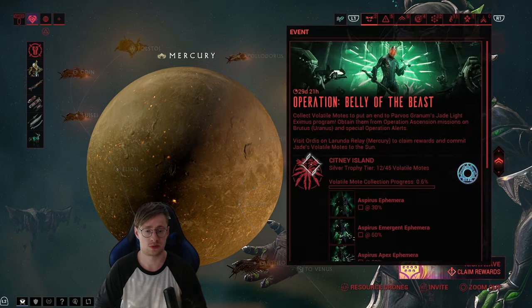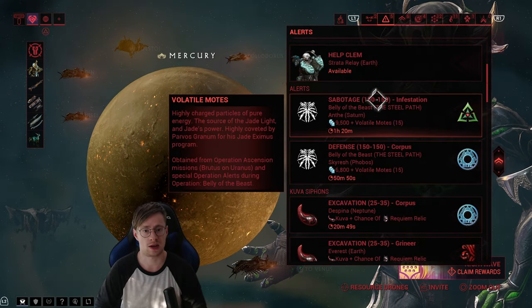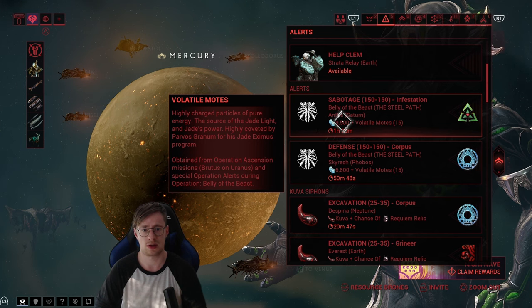So what you have to do — you can play the new game modes. You can play Ascension, you can play this plan event, you can also do the alerts which give you mods.